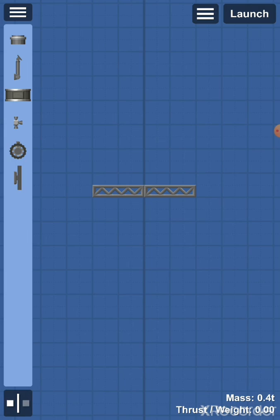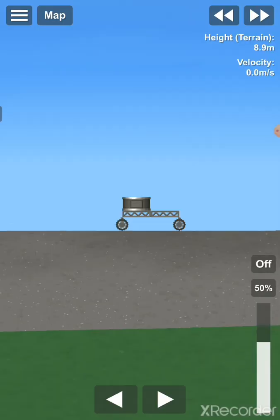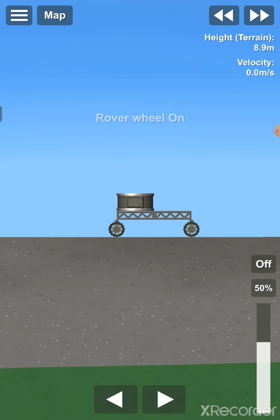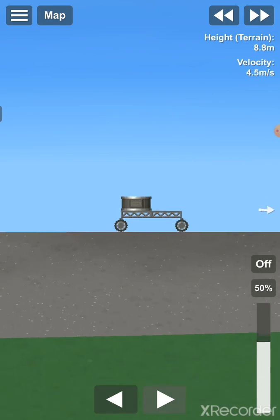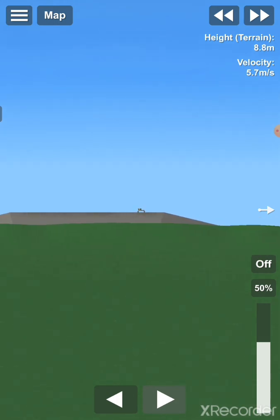In 'other' we also have wheels. Using the structural parts for a frame and adding wheels plus a control port, you can drive a rover. The wheels don't use any fuel, which is very handy for making a rover on the moon. To activate them you click on each wheel you want to activate individually — they don't all activate at once. Then you use the normal arrow keys at the bottom of your screen to drive, and as you can see my little rover is driving around.